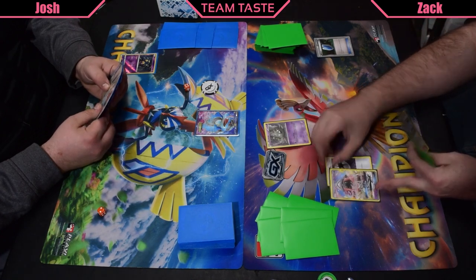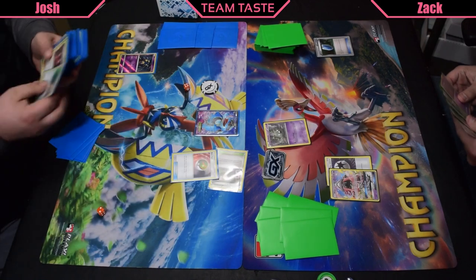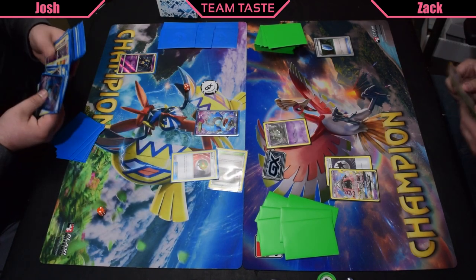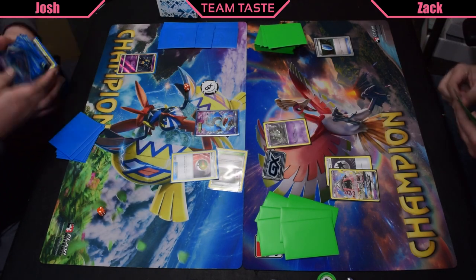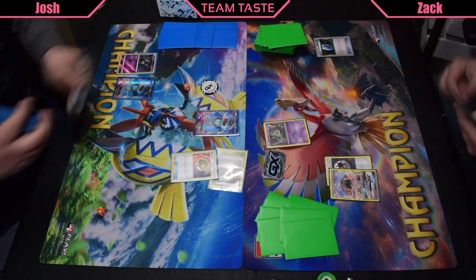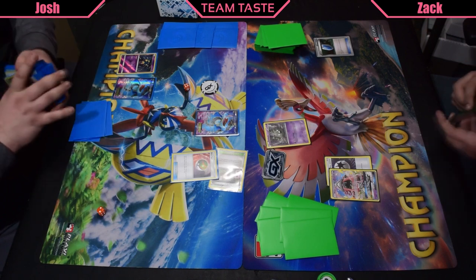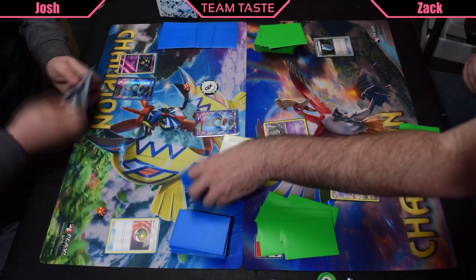Really strong, especially with Devaluate. Only takes one Psychic Energy to attack. Zach's gonna VS Seeker to the end, just in case he gets Quaking Punched, which he probably will be. Josh is gonna go ahead and play Nest Ball — the deck runs a couple Nest Balls because of trying to get those Sevipers down — but he opts to get Seismitoad. Gonna want one just in case something happens to this one in the active.